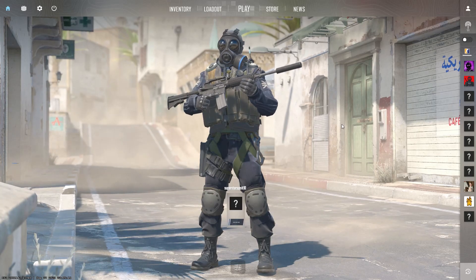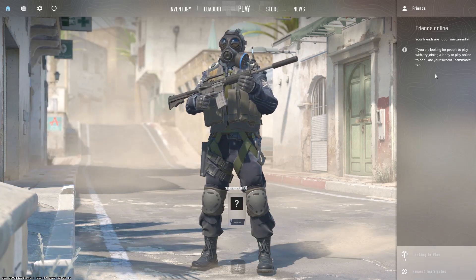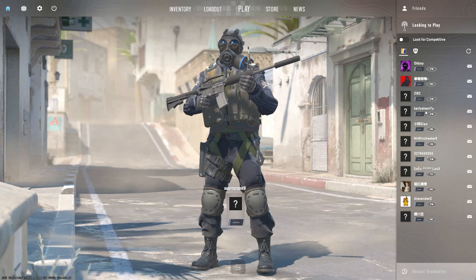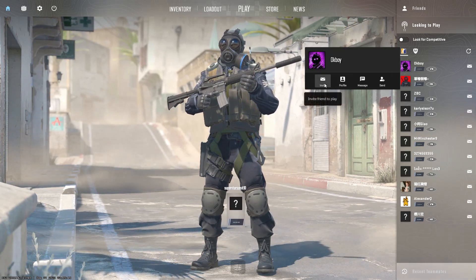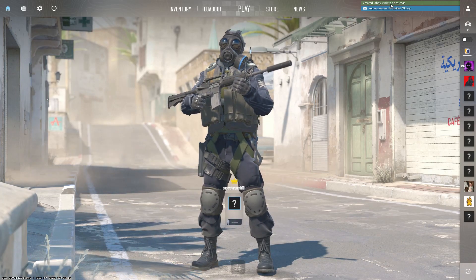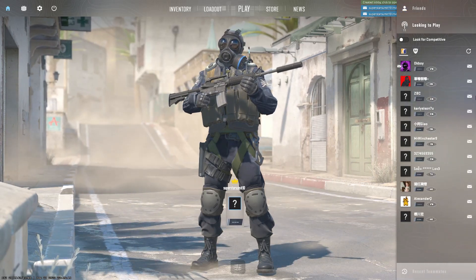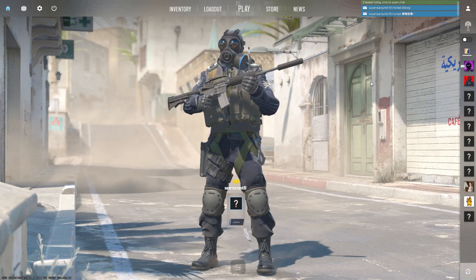So firstly, this is the UI of Counter-Strike 2. If you see on the right-hand side, the very first option is the friends online section, which means that whoever your friend is online will be shown on the right-hand side section here. The second option is 'Looking to Play', which means that whoever is currently using Counter-Strike 2 will be shown here. When you click on their name, you can invite them and they will be sent an invite. Automatically, a lobby would be created for you to play with them.